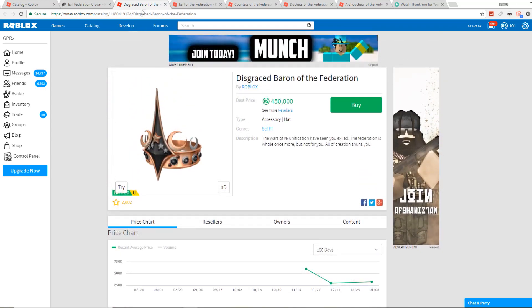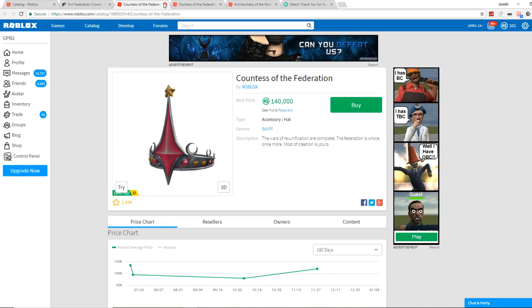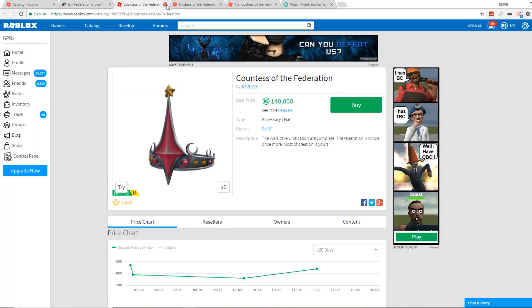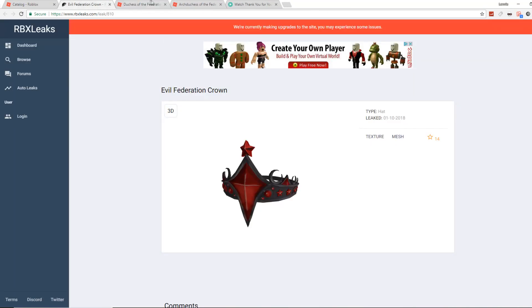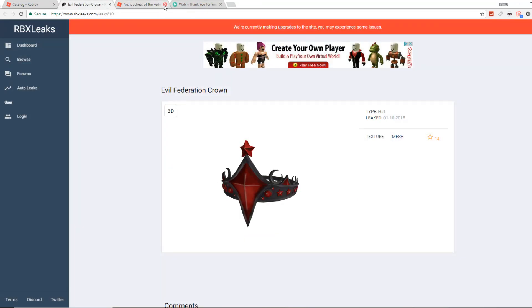The Disgraced Baron of the Federation has been dropping in price like a rock — I knew the wrap wouldn't hold. The Earl of the Federation is a nice looking one and doesn't really look cartoony. The Countess looks a little bit cartoony in certain spots, but it's not as cartoony as the Evil Federation. Even the star on this one looks very cartoony while the others look clean.